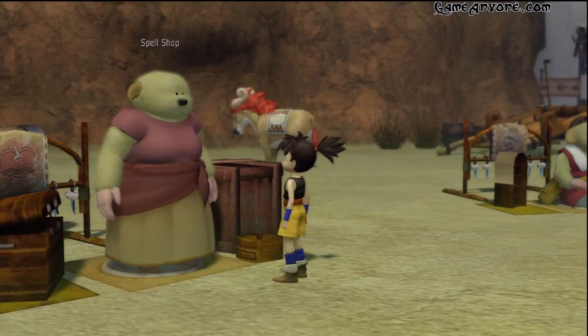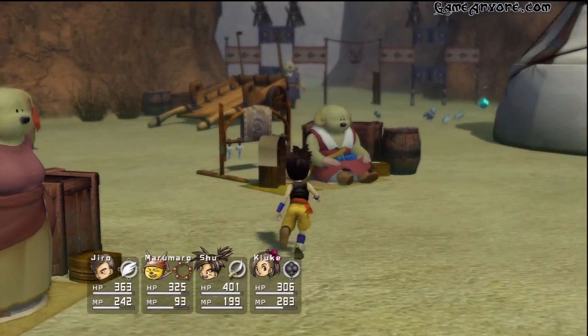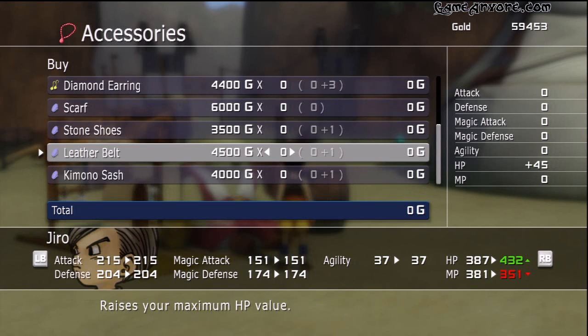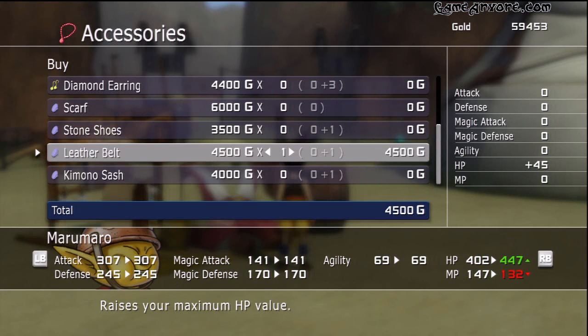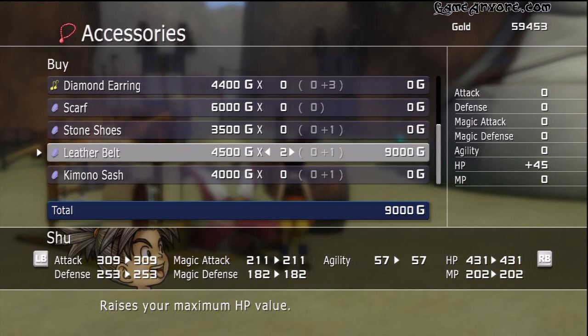Spell shop — let's see if there's any new spells for us. Nope, not really. Accessory shop — any new accessories? Diamond, diamond, diamond, scarves, stone shoes, leather belt. Kluke can use a leather belt. Leather belt's for everybody. He's already got a leather belt. Let's get a kimono sash — damn it. One, two, three, four. There we go. Leather belt's for everybody.